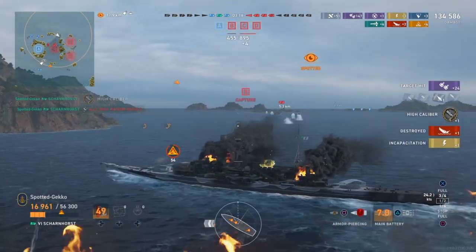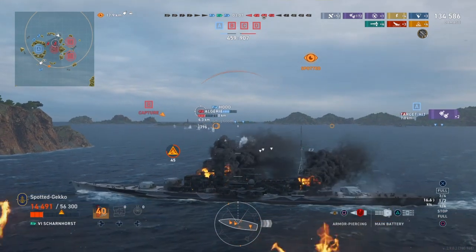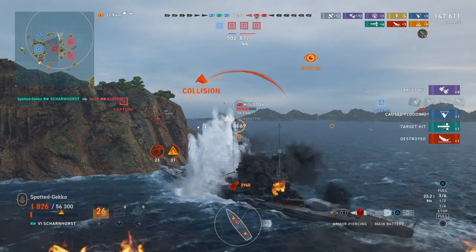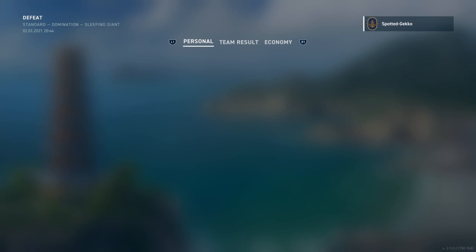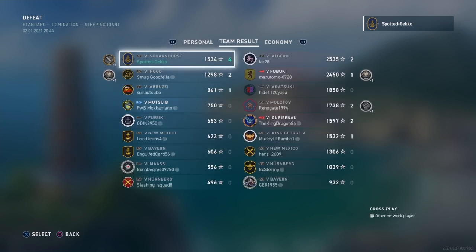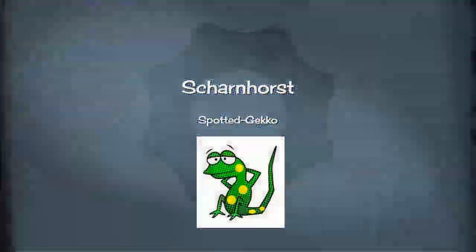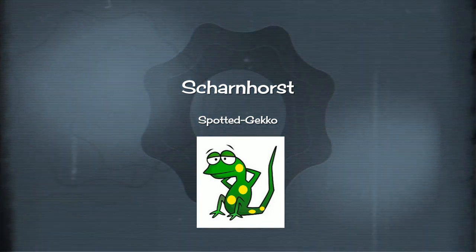As we sink the New Mexico, our secondaries open up on an Algier nearby. We throw torpedoes at it and fire shells — we catch it with a torpedo on the bow and get that sinking too. That's our fourth kill, and pretty much the end of the match. We lost the match overall, but the Scharnhorst got 147,000 in damage, finished first on the leaderboard, and made over 600,000 credits — which is great for a tier 6 ship — plus a huge number of secondary battery hits. If you enjoyed this aggressive Scharnhorst gameplay, please give a like and subscribe. This is SpottedGeckoGamer — I'll see you on the seas next time.